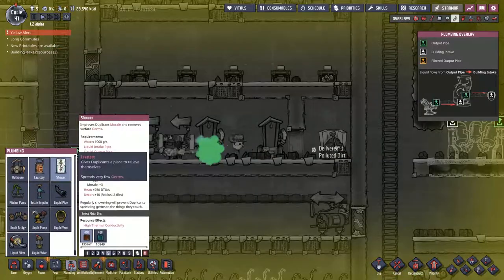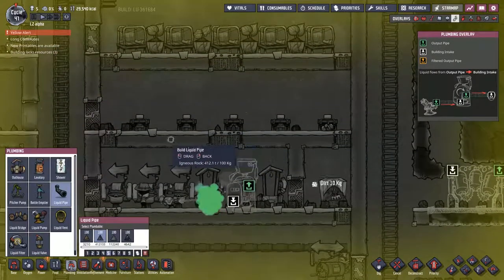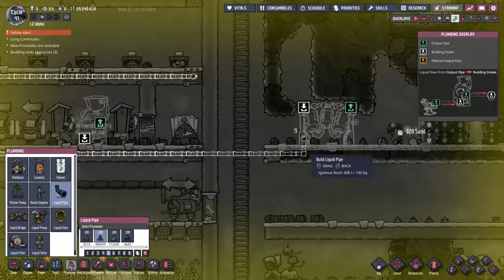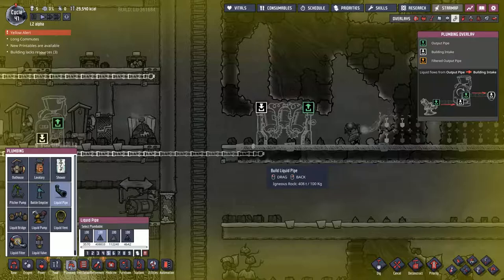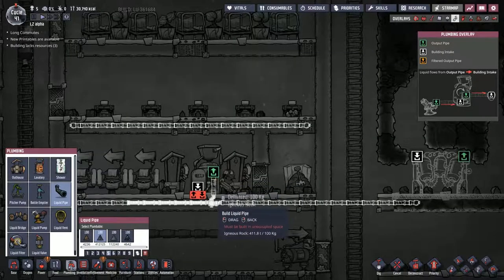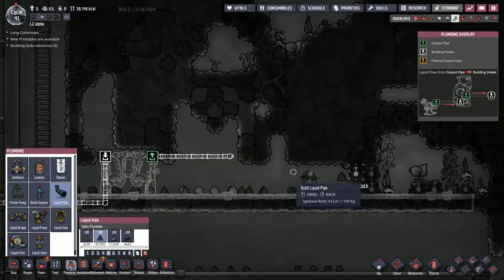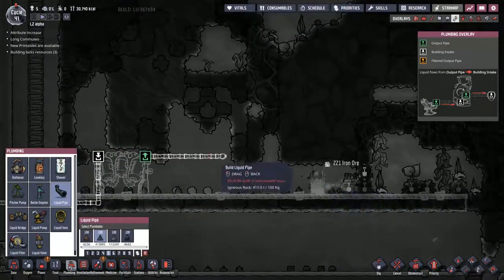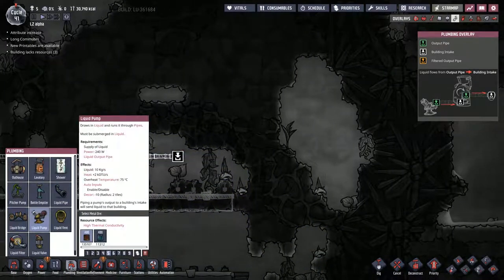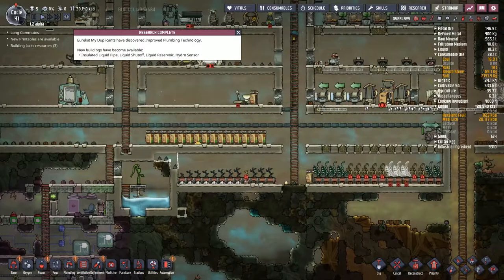In the plumbing, we have an actual toilet, and I want to start thinking about where the actual toilet is going to have its actual stuff going. Now, do we want clean water up top? I think we're going to have clean water up top and dirty water down below. So the dirty water is going to come along and go... wait. Someone might have put this down the wrong way again. So this is the out — let's go down that way, move this up into there. This is going to want to get dumped somewhere, almost immediately into a warm zone. Research complete! Liquid insulated pipe, shut off, reservoir, and hydro sensor. Those are nice — I do want those.